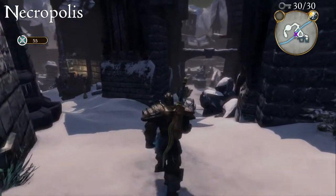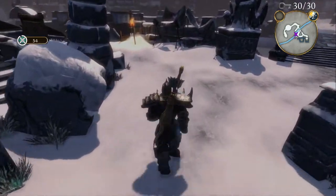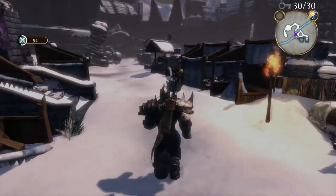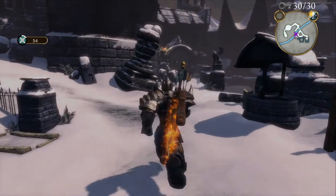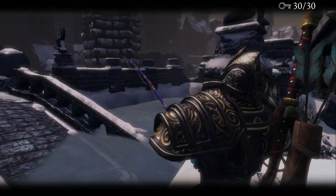On entering Necropolis, take the path on the right hand side and head all the way down until it flattens out, then go to your left before the bridge. Head forward as if you're going towards the demon door — before you reach it there'll be a gap in the wall to the right. Fish between that gap in the wall for the key.